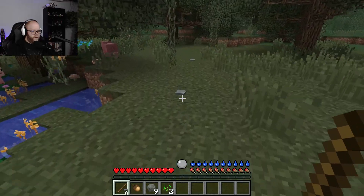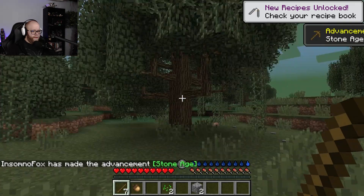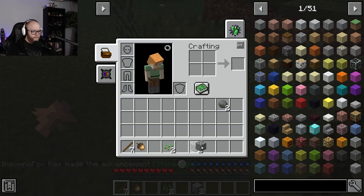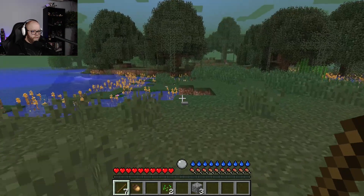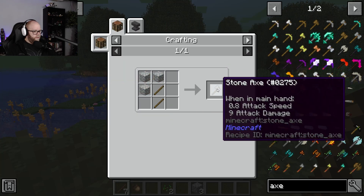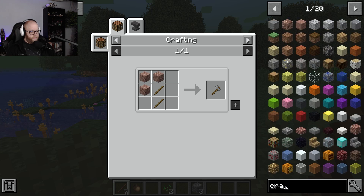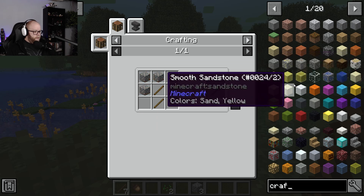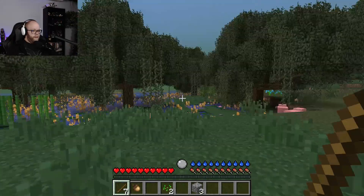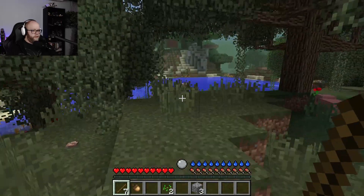So therefore I'm looking for some wool. Stones, more stones - there we go. I can't make an axe because I don't have a crafting table. I have to build a crafting table - that's why. I have to build one of these but I have to get planks, so I gotta chop down a tree. But I was hoping to get some string and a piece of flint so that it doesn't take too long.